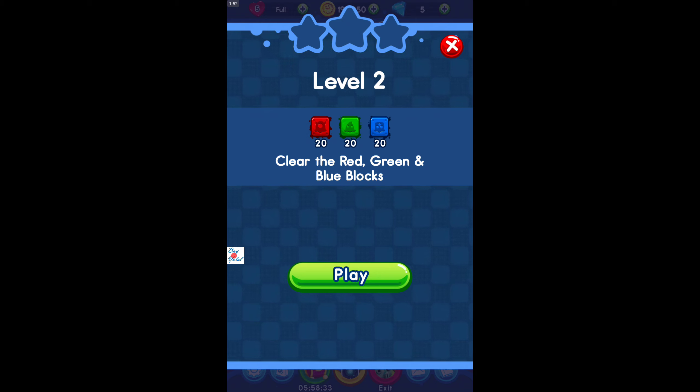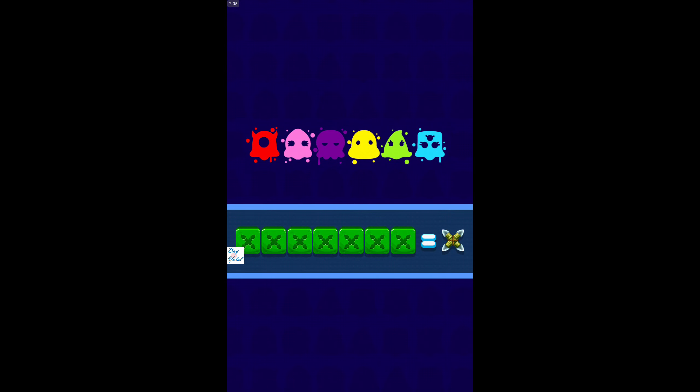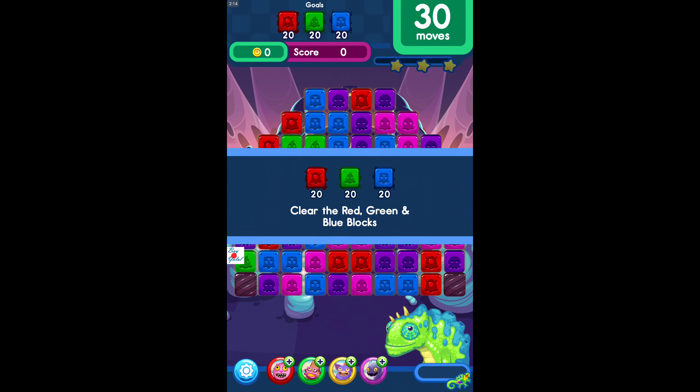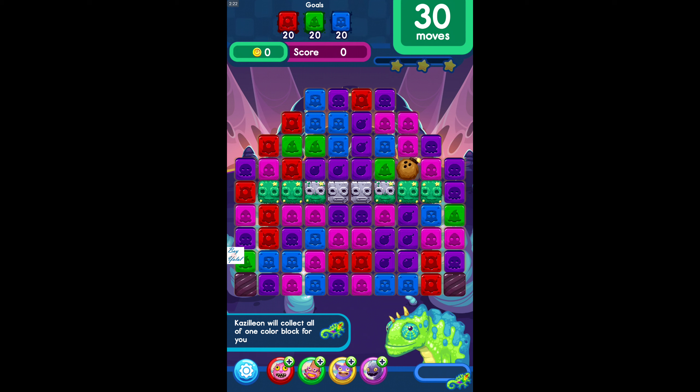This is level two — I already played level one to try, because the game sometimes gives an error. We have 20 red, 20 green, and 20 blue blocks to clear. We have an ability from our Kazilleon. The game is loading now. We also have a random booster from the chest — the bomb. Kazilleon will collect all blocks of one color for you.